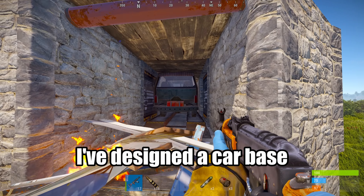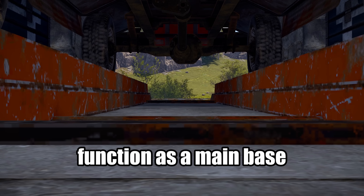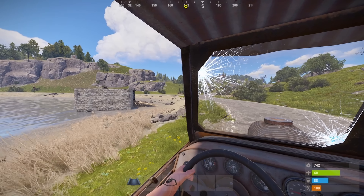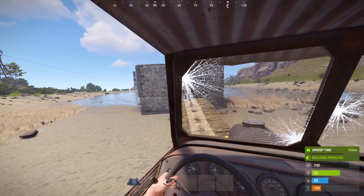In most cases, people are going to think that it's worth blowing down a wall or even a garage door in order to get that car. I'd be among them. So with that in mind, I've designed a car base that would make it impossible to actually steal your car, and could also function as a main base featuring a hidden loot room that no raider will ever find.